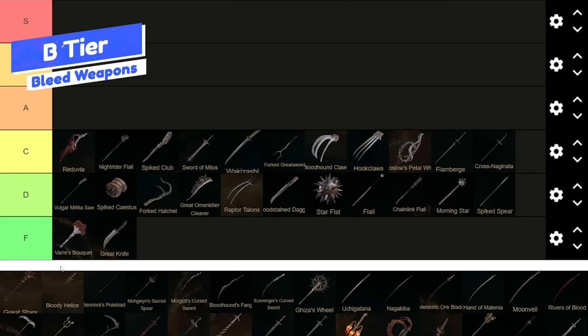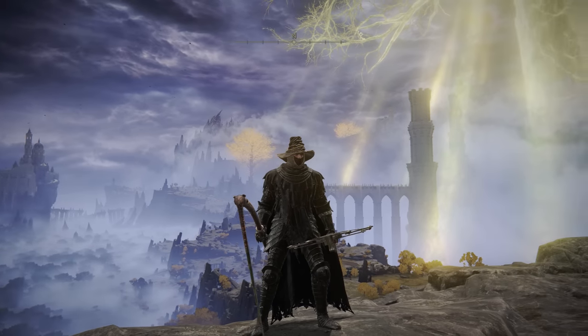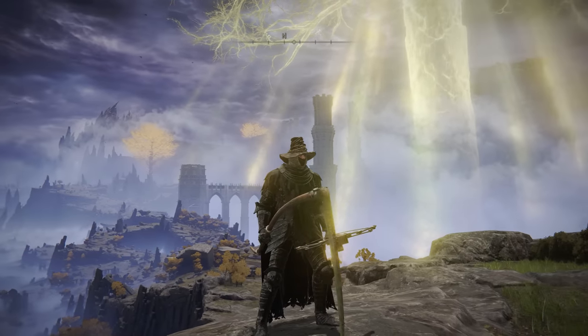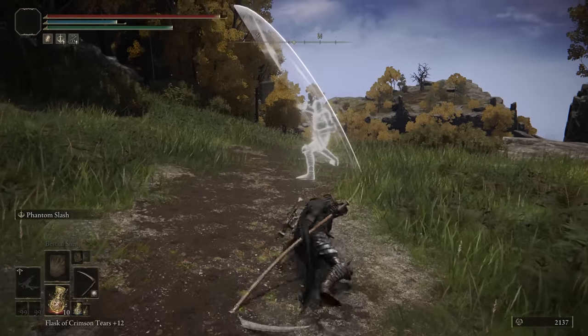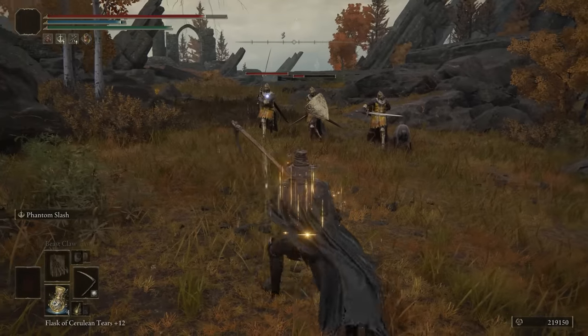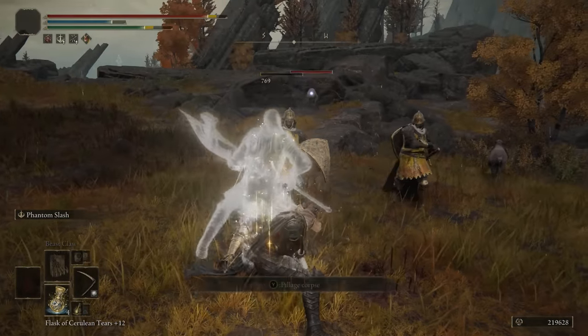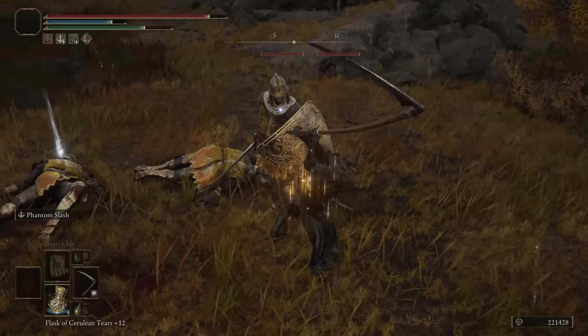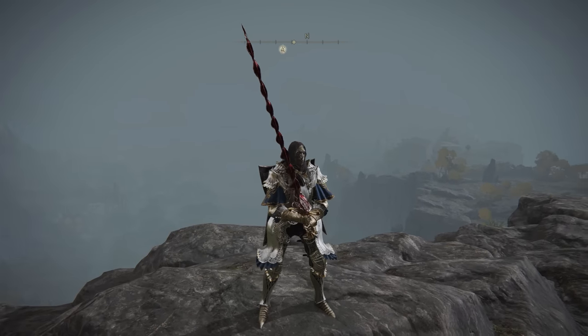Moving on to the B tier, and we're starting out with the Scythe. I made a build about this very recently — a Bloodborne-themed build — and this comes with Spinning Slash, which you can change. You can put Phantom Slash on it like I did. It's got some decent physical attack rating, scales with Dex primarily, and comes with 55 bloodloss. Got some unique R2 on it — not too bad, not too excellent, but definitely a good weapon.